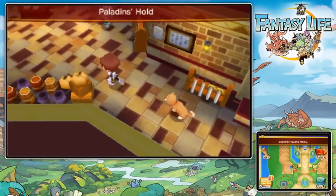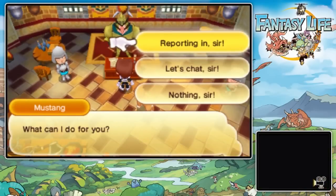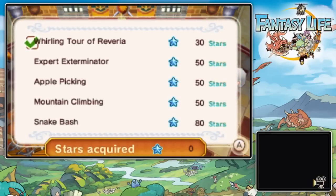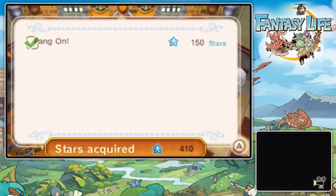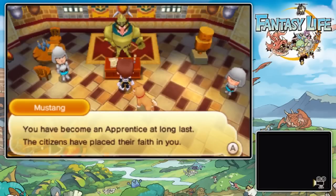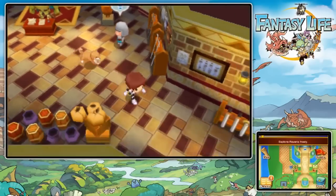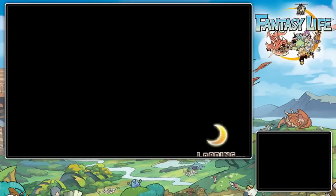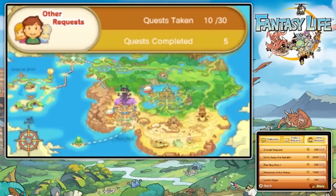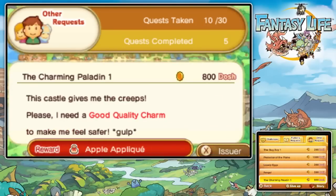Ah, always a pleasure — most agreeable weather today, do you not agree? What can I do for you? Let's see what we've got — 260 stars. That's not enough, we need 200 more stars. You've got an Apprentice at long last — the citizens have placed their faith in you. Do not disappoint them, young Paladin, continue to hone your skills and improve. Alright then. I'll see what Flutter's requests are and then maybe do some more Paladin challenges — finish off those kill some bandits, four more red wolves.